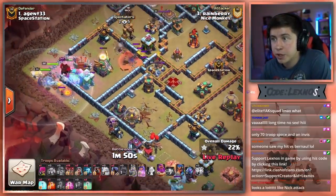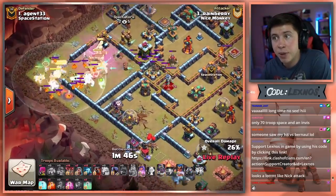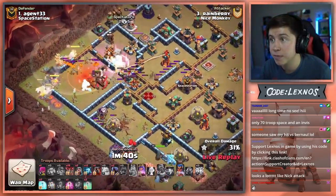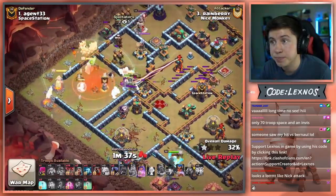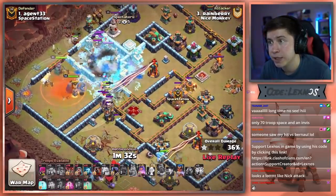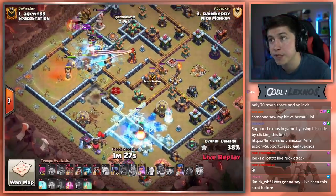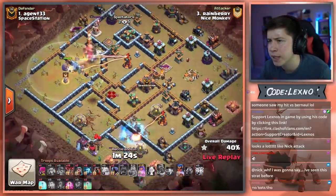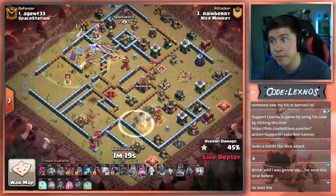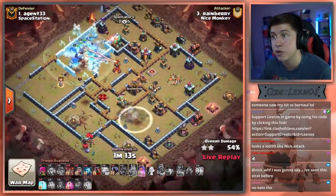Ice Golems making their way to the core with Yetis. Queen stays inside. Log Launcher didn't even get access to that Multi. Royal Champion should be able to pick up the Multi — we do have two Invisibility Spells. Has to pop the Royal Champion ability. There goes an Invisibility to keep her alive. Can pop the ability — down goes the Multi, down goes the Archer Tower, down goes the air defense. One more Invisibility and she gets the Scatter. Down goes the Scatter.